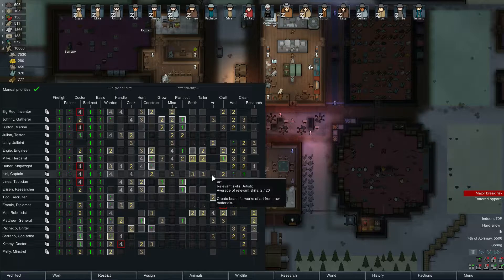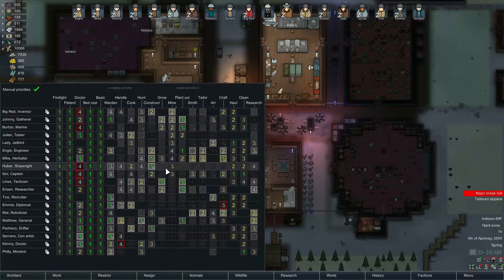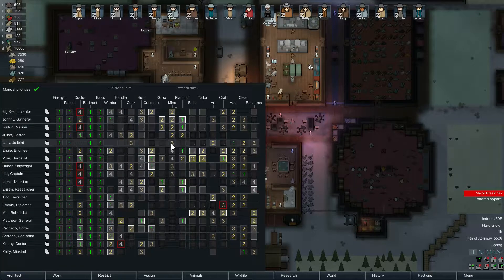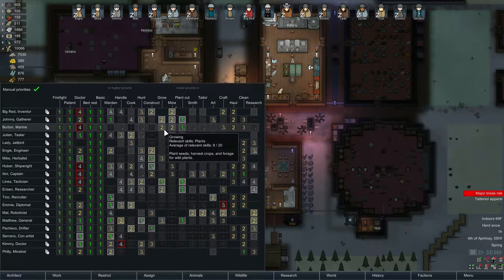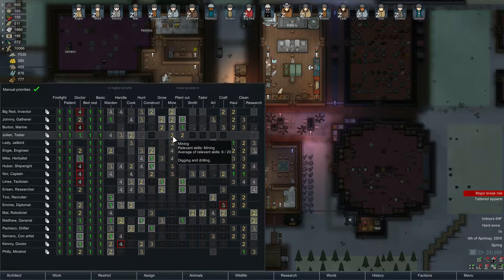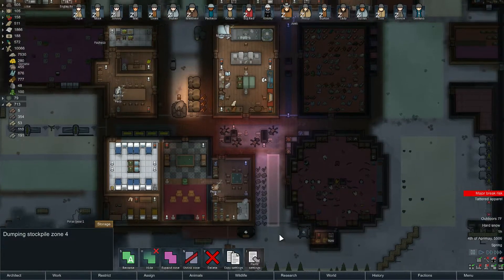We'll bring our miners. This group will probably need a bunch of food since their growing skill is so terrible. So Tinnie, Huber, Lady, Julian, Big Red — I'm totally going to forget that. Seems like I need to write this down somewhere. Big Red, Julian, Lady, Engie, Huber, a Tinnie. Okay, we'll see.